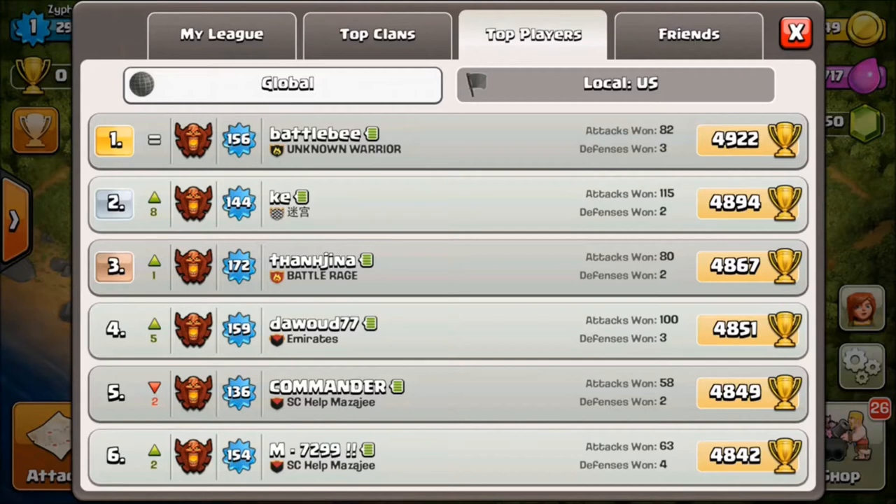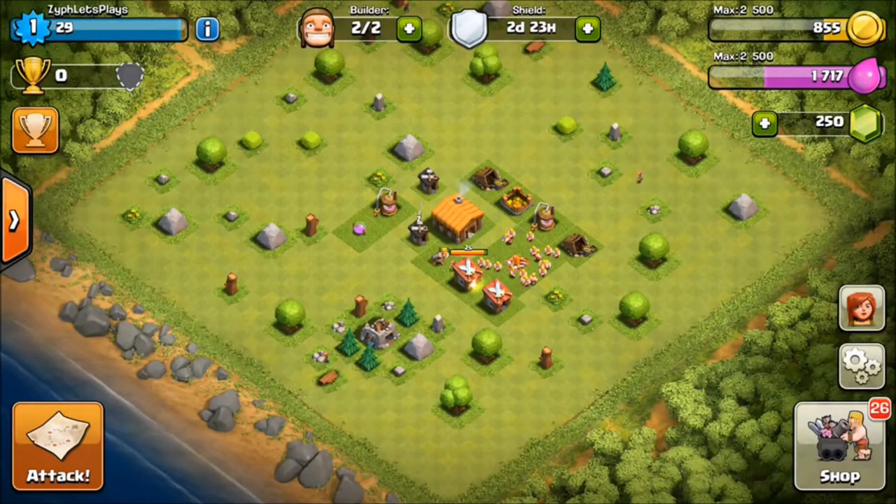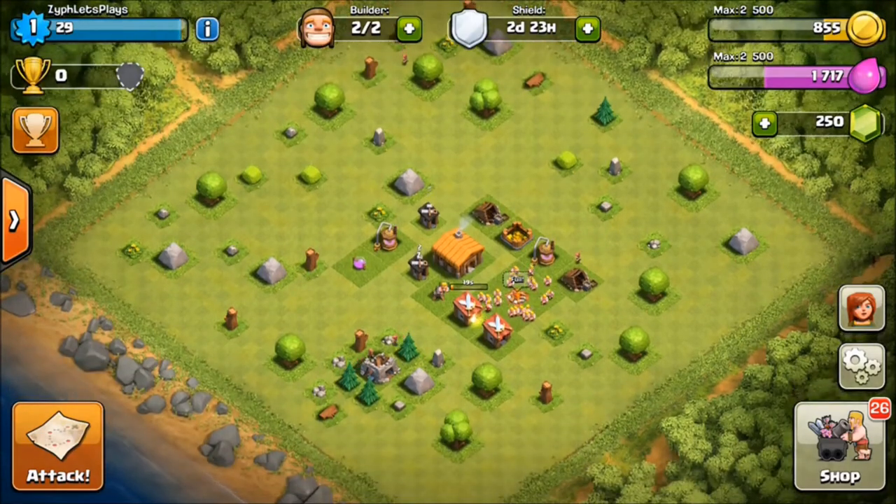First off, I want to explain farming and trophy pushing, because I'm going to be using those terms a good amount throughout this series. Whenever you go in and create a base, that's what you're going to be using. I don't have the base creator thing or war stuff at this point, because you need to be Town Hall 6 to do war things.